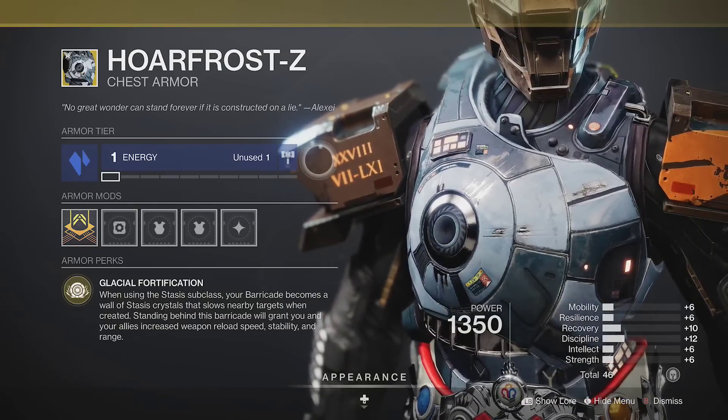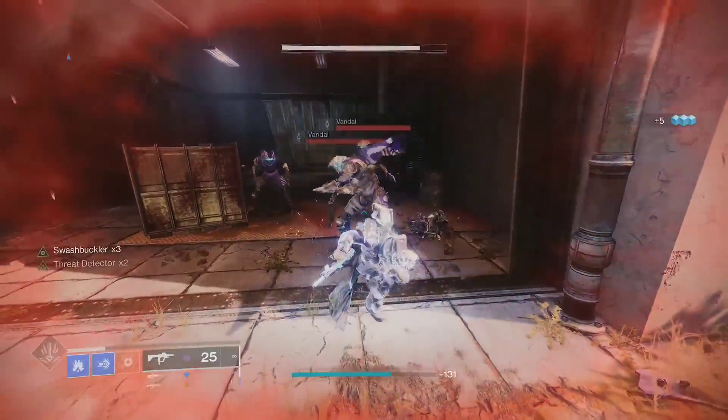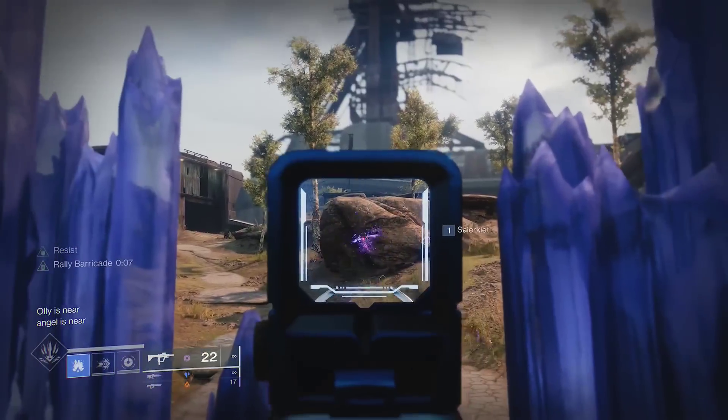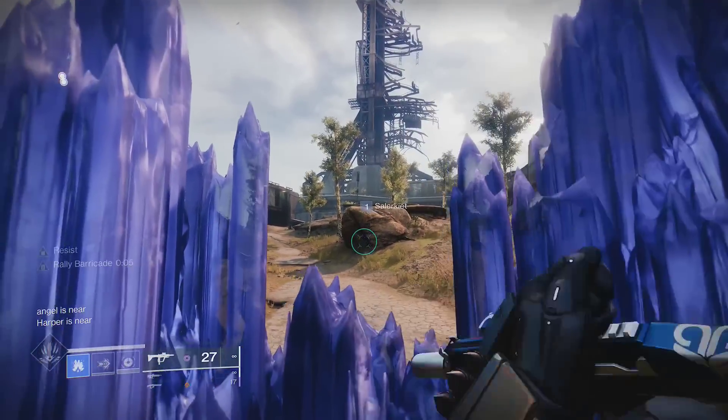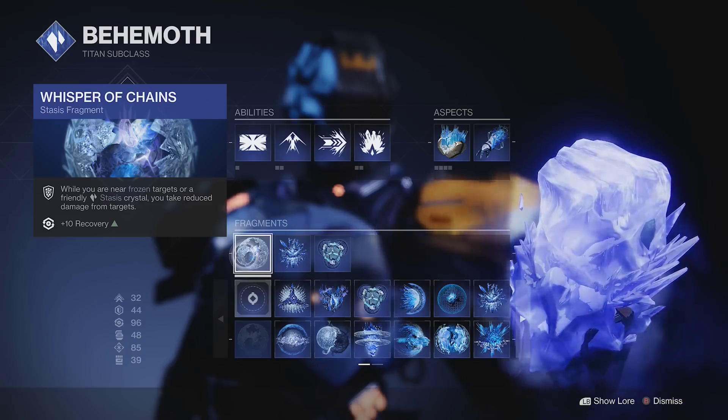Hoarfrost is a strange exotic, but it has its uses in certain stasis builds. Your barricade is replaced with a wall of stasis crystals. It will slow nearby enemies, and you still get the benefits of a rally barricade while behind it. These crystals will also activate aspects and fragments like Tectonic Harvest, Whisper of Chains,